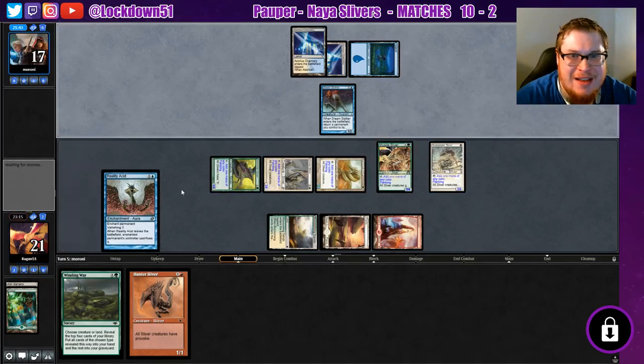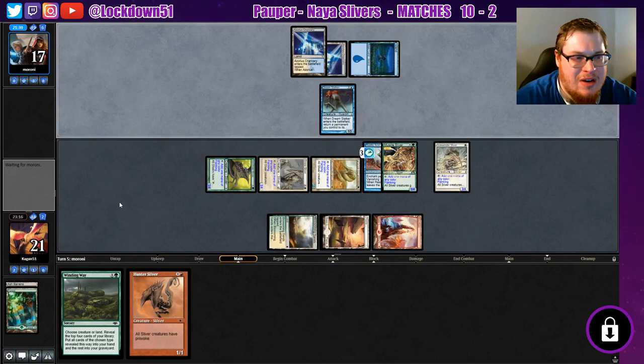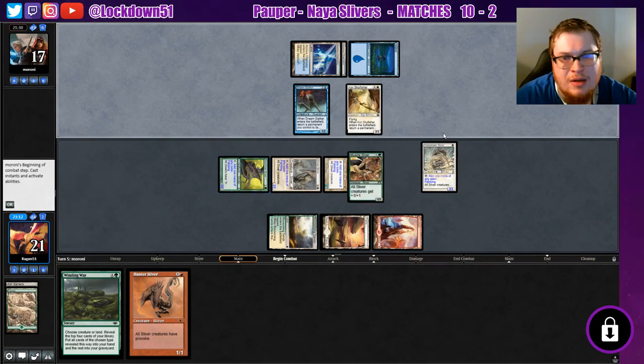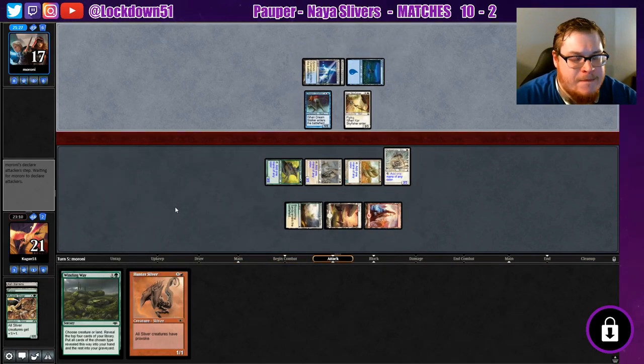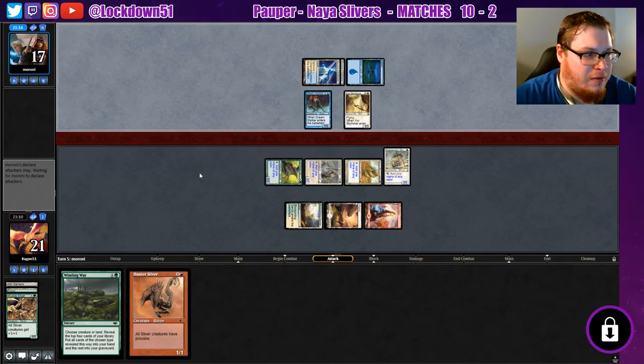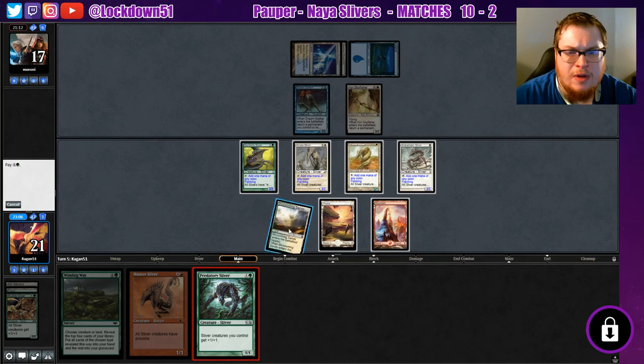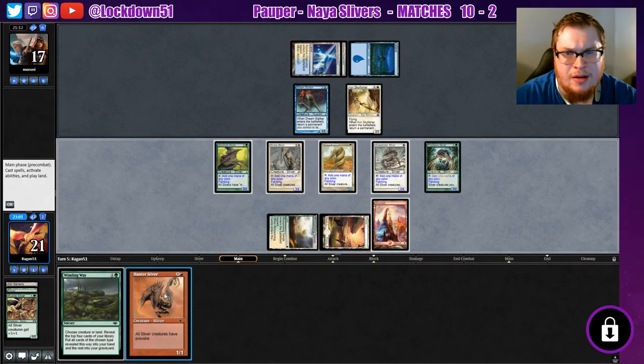So they're gonna do that on that guy — they might be able to get rid of him right now. Guy Fisher — yeah, bounce, return it, it's gone. Pyroblast would be great here: just hit the Reality Acid on the first thing they hit it on, then it doesn't go back to their hand. Or just counter the Reality Acid. Good thing is we can still attack into all of this.